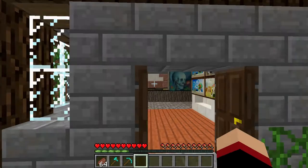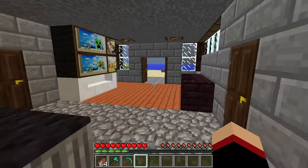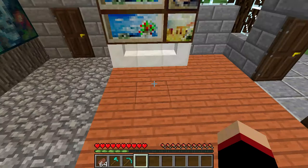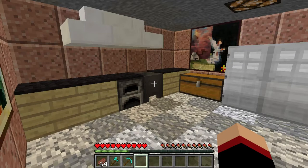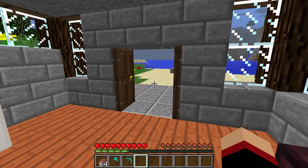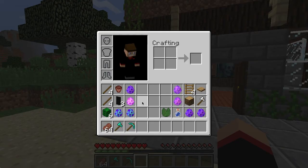Have you ever made a house and tried to make it look as good as you can? But you know — stairs for chairs, wool for TVs, cauldrons for kittens and stuff like that. This modpack gives you the ability with these crafting recipes to add nice blocks to your Minecraft world.